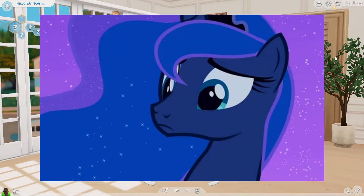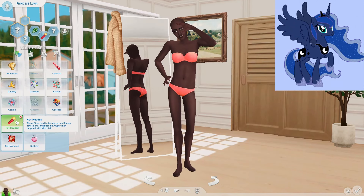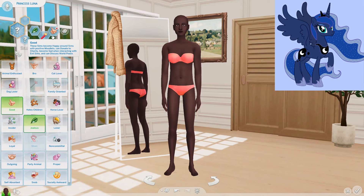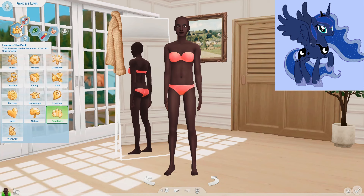Princess Luna, when she's not Nightmare Moon, is very soft-spoken and gentle, and she feels very guilty about the whole Nightmare Moon fiasco. So for her traits, I'll give her jealous and the hot-headed trait, but I'll give her the good trait since she's technically not an evil character anymore. For her aspiration, I'll give her leader of the pack because she kind of did want to be the sole ruler of Equestria.